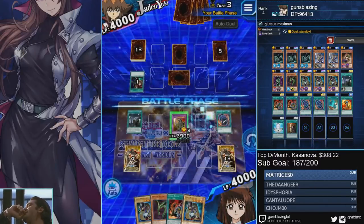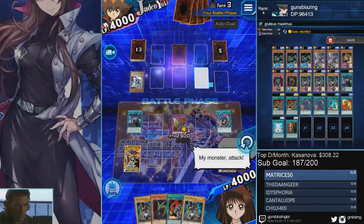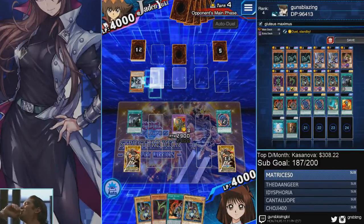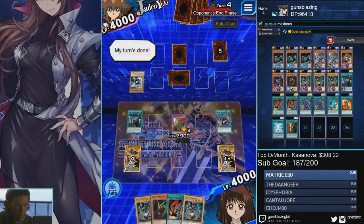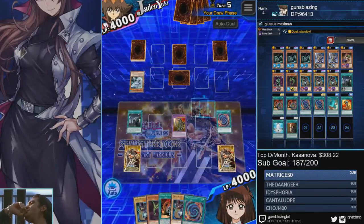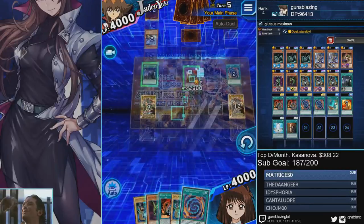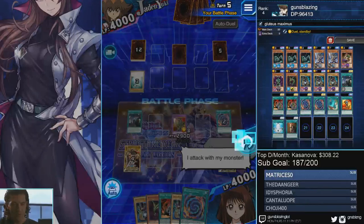For Jaden, you can attack into him — no problem. It actually increases your chance of winning because it potentially stops him from fusing by sending his fusion materials to the grave. You can pop his Negate Attack, meaning you don't have to hold on to your Storm anymore — you can use it as discard fodder if you need to negate a spell. If I pop my Fusion Recycling Plant earlier I wouldn't have had the problem of drawing it right now — that was a misplay on my part. I'm just gonna keep attacking face.